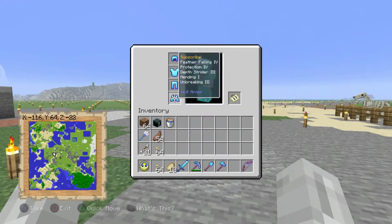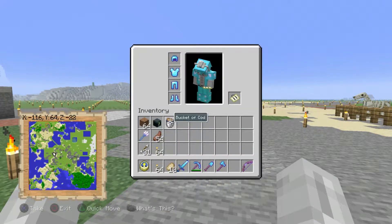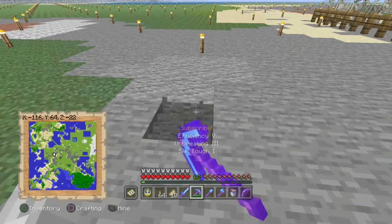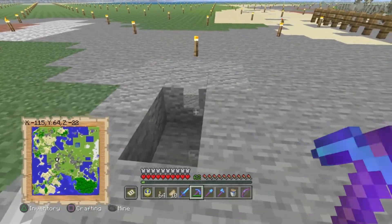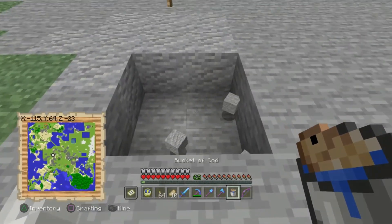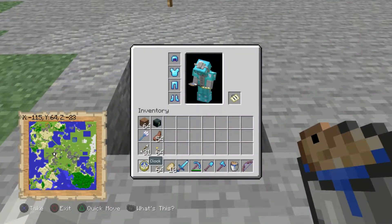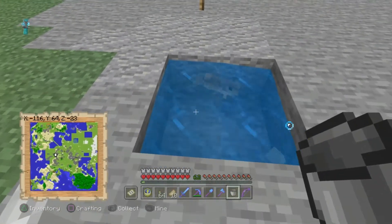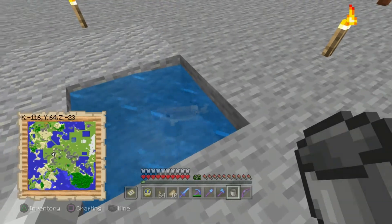So if I get my bucket of fish — this is a cod in case you can't read — boop boop, okay. So I've got one bucket with some water in it and a fish. I've got a hole, drop in my cod. Okay, that's not an infinite water source.